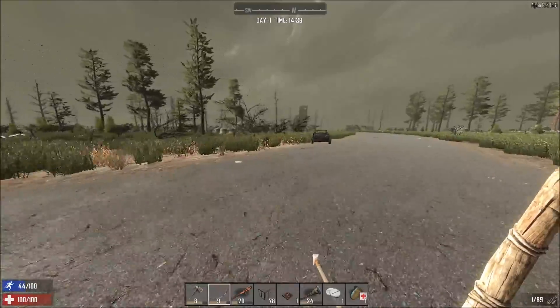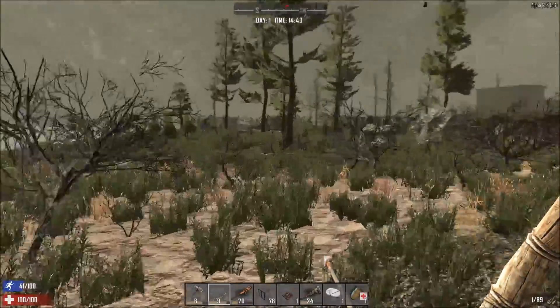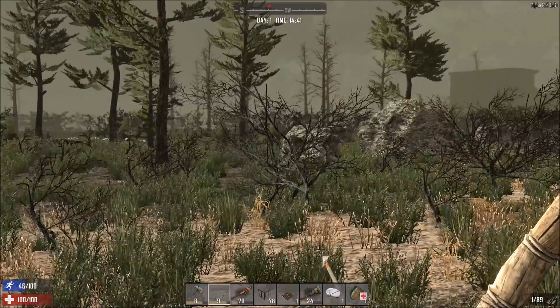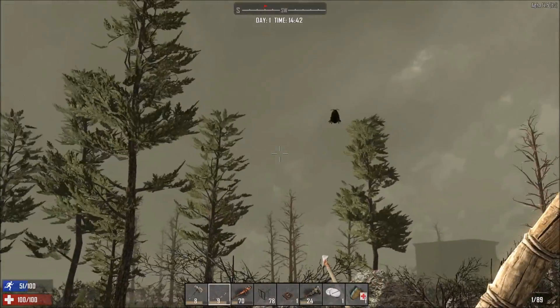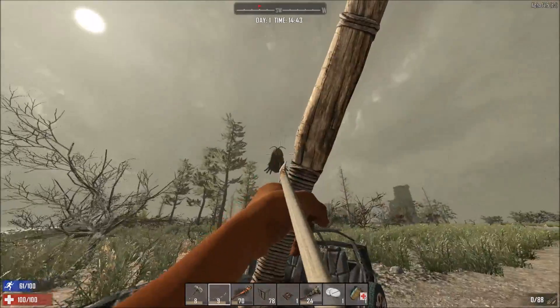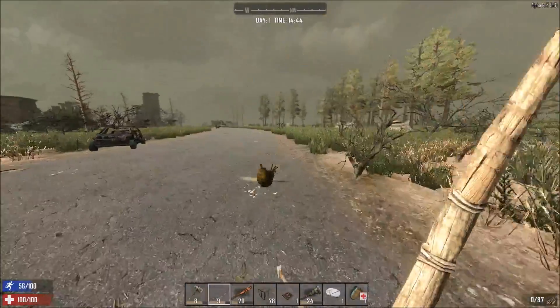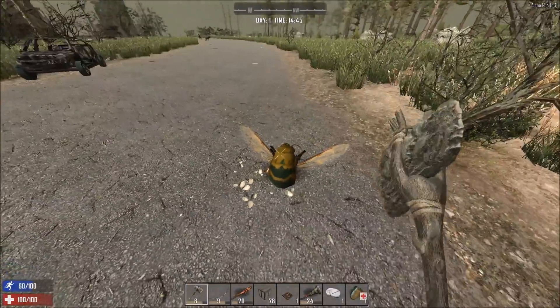I'm getting pretty close to the city now — I can actually see the buildings off in the distance. Now you need to be really hyper vigilant and take a look around at your surroundings to see what's coming at you. Sometimes it's not threats on the ground — it's things flying in the air. Being a good shot helps, but luck also helps obviously.